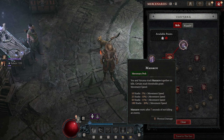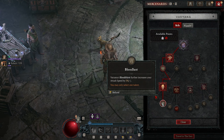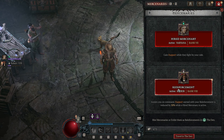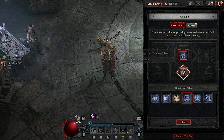Aspect of True Sight: deal crit strike damage to enemies marked by Inner Sight, and while Inner Sight is full you gain increased damage. Finally, using an agility skill reduces the cooldown of your next subterfuge skill; using a subterfuge skill increases the damage of your next agility skill. Dance of Knives is an agility skill and Concealment is a subterfuge skill, so that works perfectly — we subterfuge then dance and get the damage boost. Rogues have a lot of really good aspects and there's flex here, but this is what I've settled on. I'm pushing Torments with this exact build and it's working really well — great damage, incredible clear speed, and so much defense.